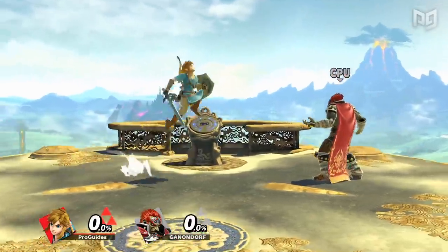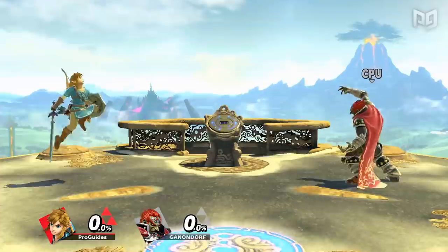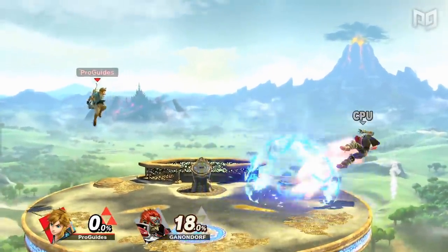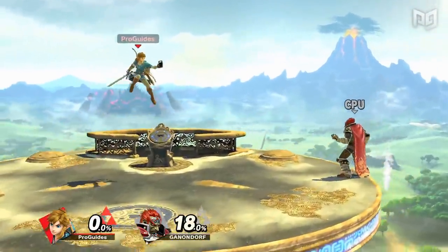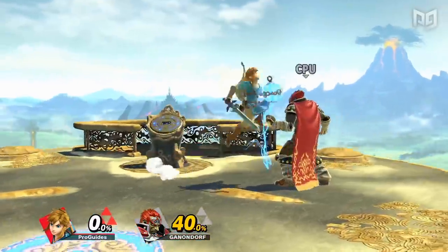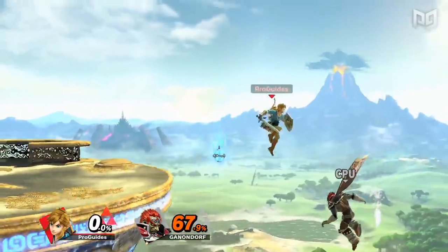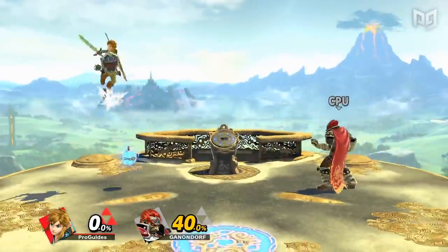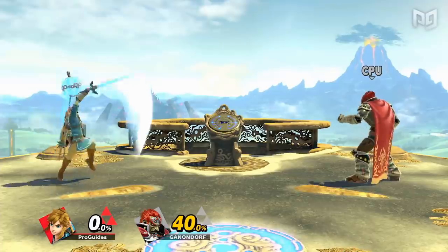For starters, Breath of the Wild Link — who we'll just call Link — is overall the slowest and strongest Link in Ultimate. Due to his versatile Remote Bomb, Link plays a zoning and setup style, aiming to always have a bomb somewhere on stage or in hand to create an obstacle for the opponent. Because Link can detonate this bomb manually at will, he can create many unique and creative combos into and out of the explosion. The bomb also has its own hurtbox of sorts, meaning that any attacks can knock the bomb away with their own angle and speed, deepening the versatility of this move.